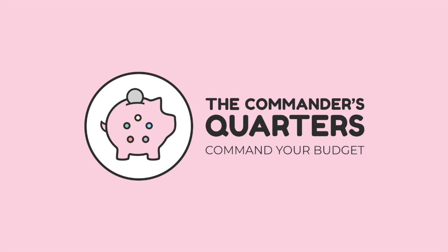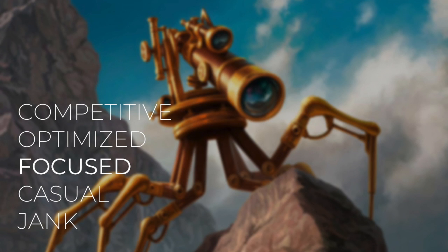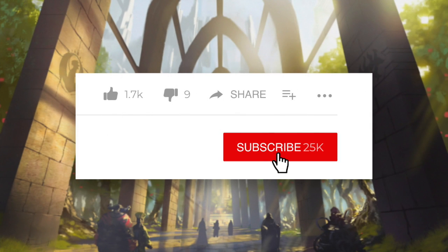Hello and welcome to the Commander's Quarters, I'm your host Mitch, glad to have you here. If this is your first time, we give you a quick rundown on what we're all about. Here at the Commander's Quarters, we build fun and inexpensive, focused Commander decks. A focused Commander deck is more tuned than a casual deck, but not quite to the level of a competitive or optimized deck. Commander's Quarters decks are built on a $25 budget — that's $25 for 100 cards. Prices on this show are powered by our sponsor, TCG Player. But before we get started, make sure you hit that subscribe button to stay up to date on the latest Commander's Quarters episodes.